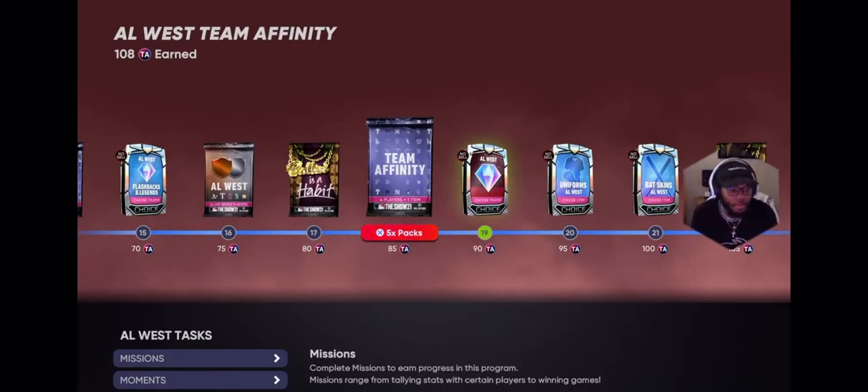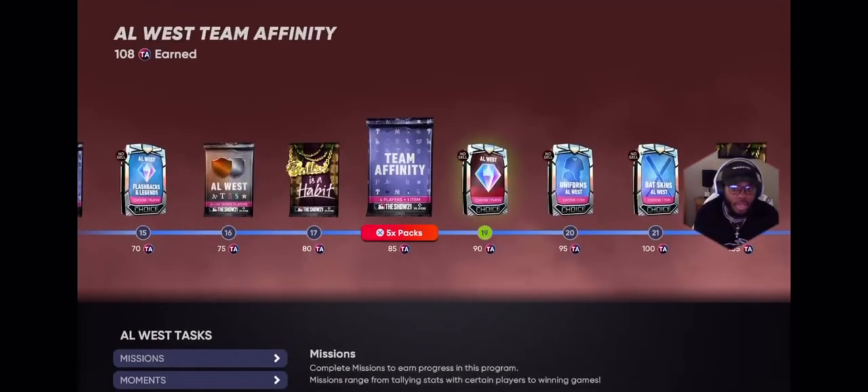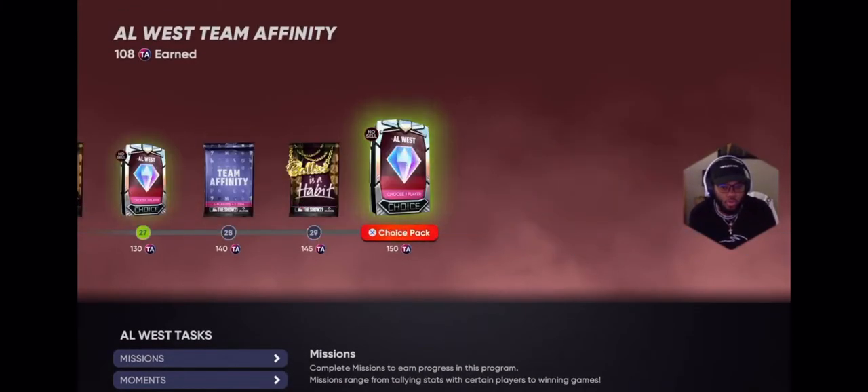The main thing is to set up a team by division and knock out Conquest first — do that first — then knock out these exchanges. You're going to get at least 80 Team Affinity tickets just off that alone. You need 150 in total, so if you get 80 that's just over halfway done already, and it's very fast.